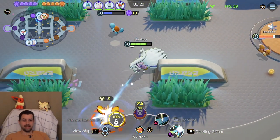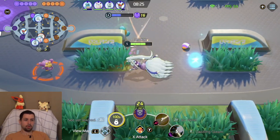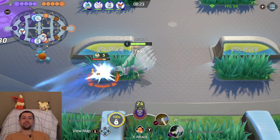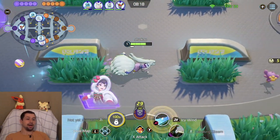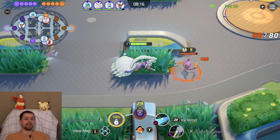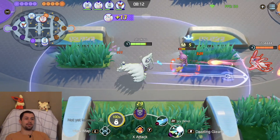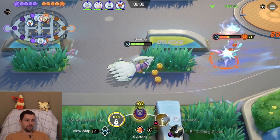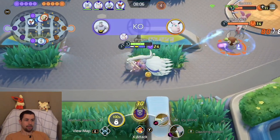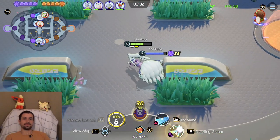Basically the held item is super tanky with that Muscle Band — just for the bonus attack speed to be able to freeze the enemies more often with that Aurora Veil and those charged attacks. But now with the X-Attack, bonus attack speed gives even further synergy with the percentage damage on the Muscle Band. I'm going absolutely crazy already and we don't even have the Aurora Veil yet.